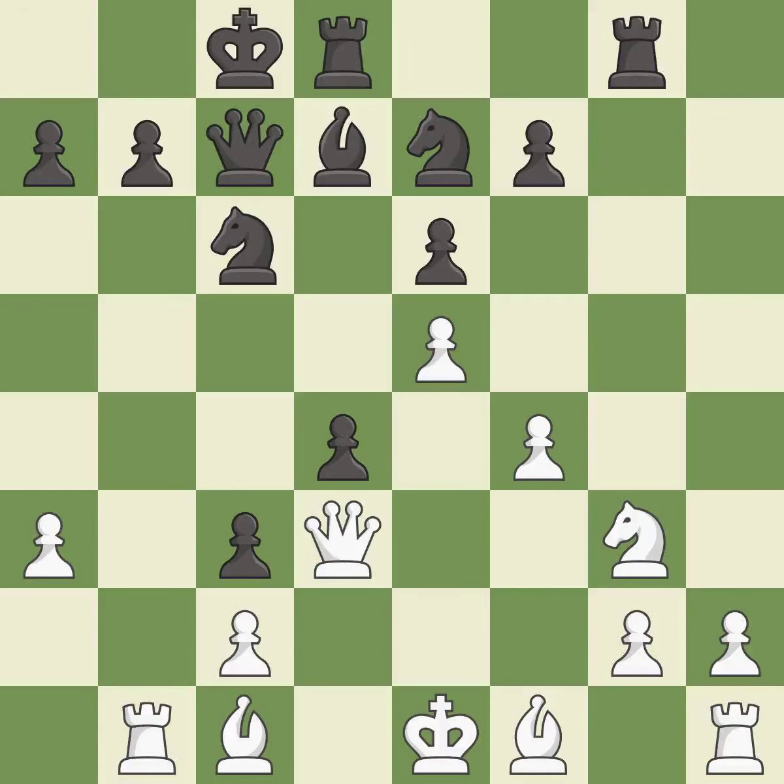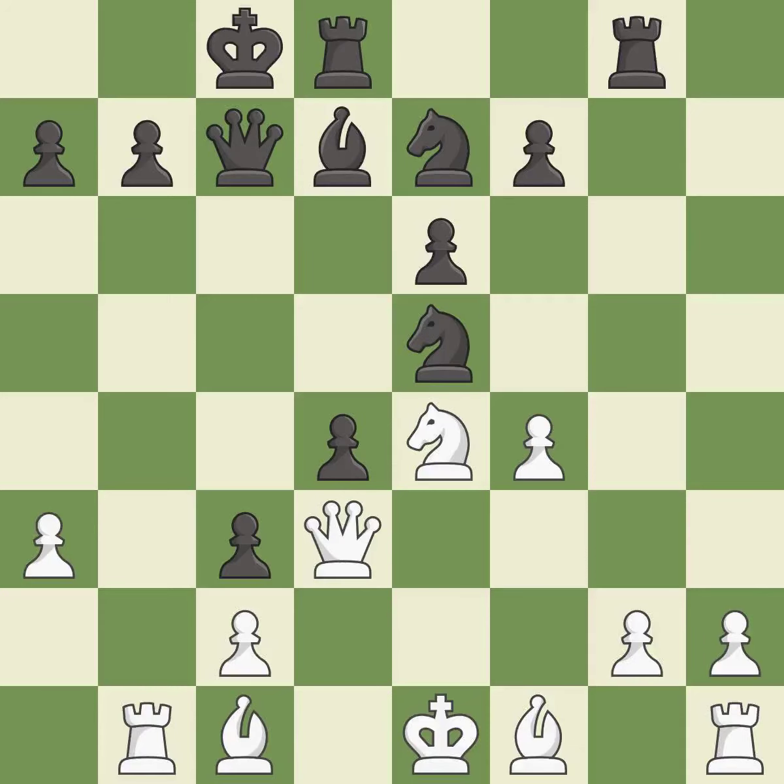The rooks can see each other now, allowing them to provide mutual defense. It is good. This threatens to win material. There was only one good move in that position. This ignores an opportunity to develop a bishop off its starting square — it is a mistake. This leads to losing material; it is an inaccuracy. This threatens to fork pieces. This permits the opponent to reveal an attack on a queen — it is a mistake.